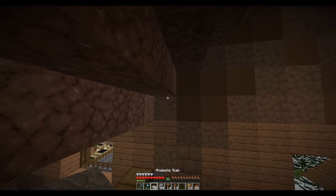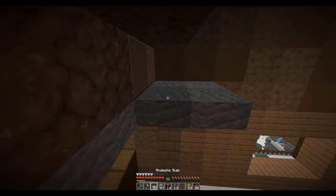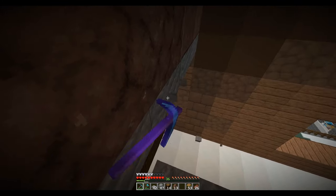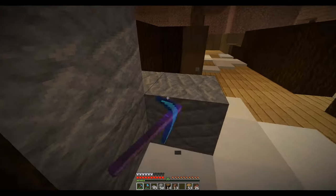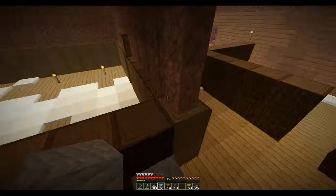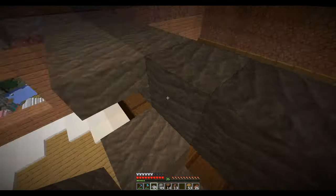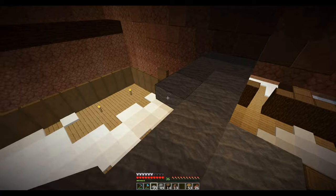And then the loft would go — yeah, that's not going to work because I've got a ceiling here. So maybe it's just going to go up like this. Yeah, something like this — then that could have two bedrooms off of this one, one to the right, one to the left. Let's just light this up.